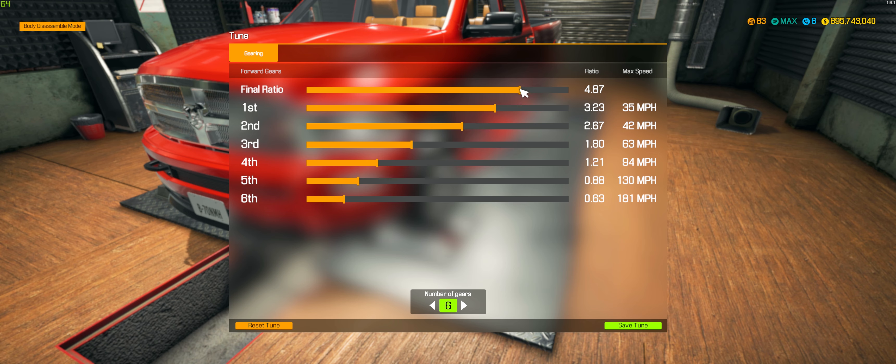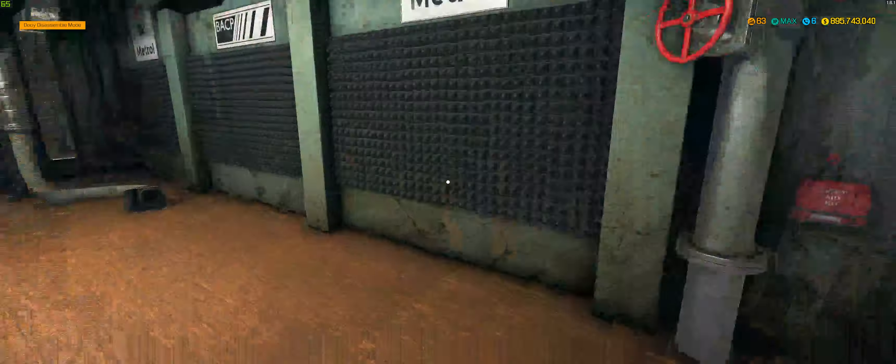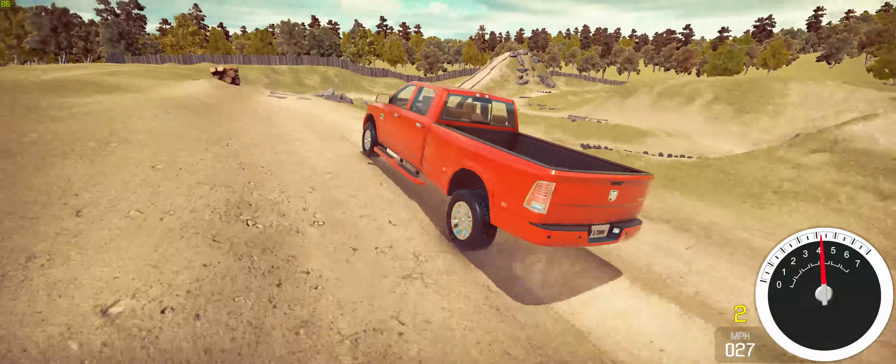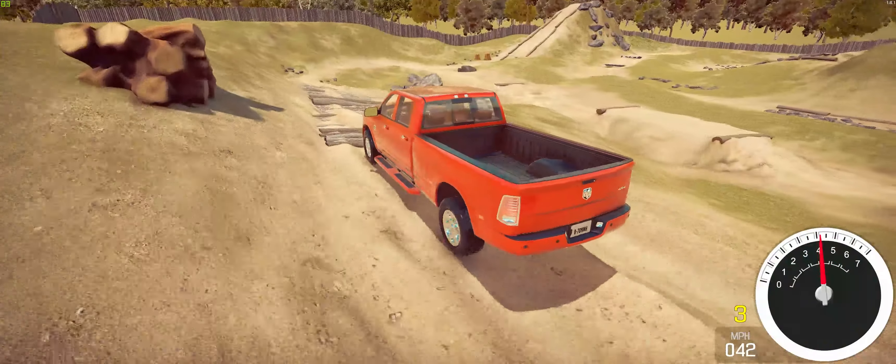I could get the rear axle back to 4.88, which is actually a pretty high ratio. First gear ratio is going to be really high so that I can go up things. Okay, that should be pretty good. Now we can see how much better it goes up the hill.